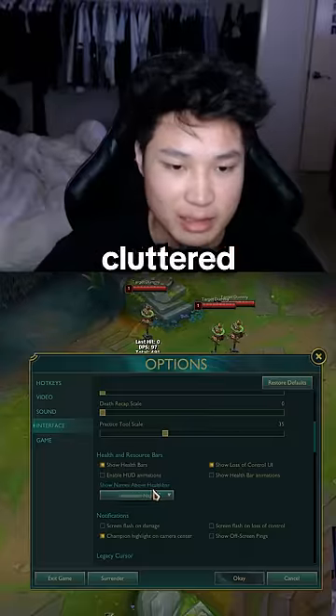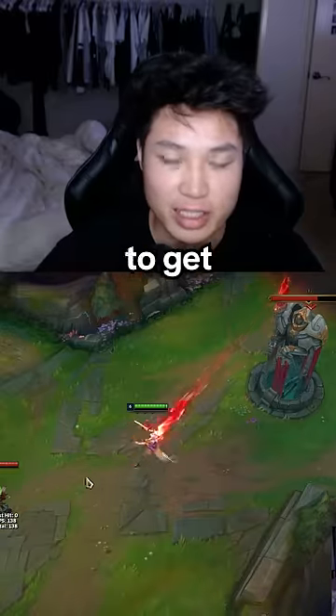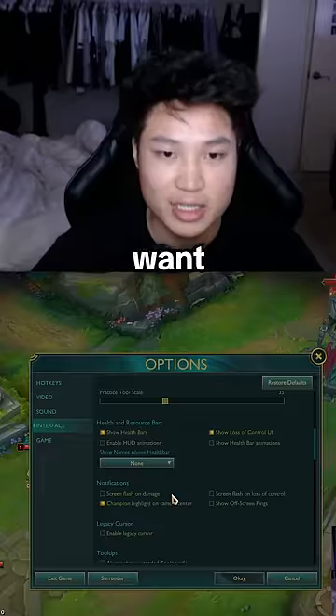I recommend no username because it helps farming a little easier and keeps things less cluttered. Definitely turn off flash on damage because you're going to get a lot more panicked if you get hit. Also, definitely do not have off-screen pings — that thing is so cluttered and annoying. You want as little clutter and as little panic as possible.